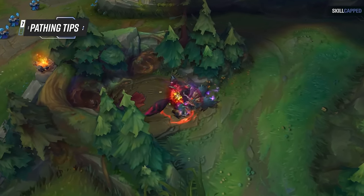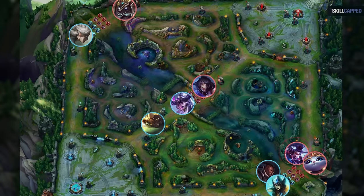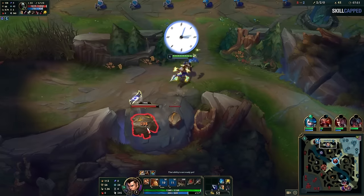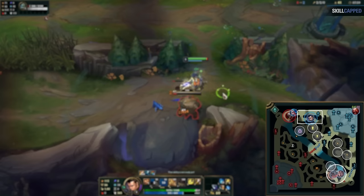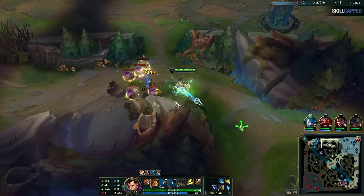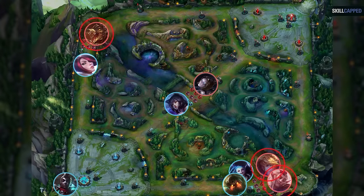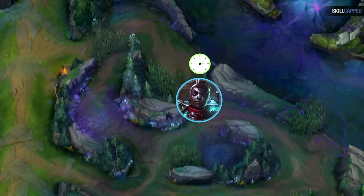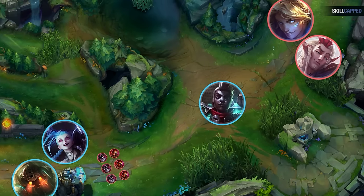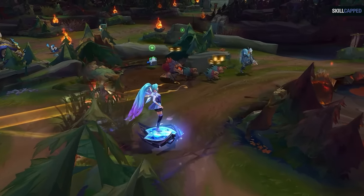We've thoroughly covered the early levels — but what about after your first clear? What do you do after level 5 or so, where the game starts becoming chaotic? You will have so many camps to farm, lanes to gank, and objectives to take. The single most important thing to jungling properly is learning to be efficient. With so many options available, it's easy to get lost and make decisions that don't get you any kills or farm, causing you to fall far behind. The solution is simpler than you might think: as you proceed through the game, you want to look to impact areas that are near available jungle camps. For example, if the enemy top and bot are both pushing aggressively but all your top jungle camps are down while the bottom camps are up, path toward the bottom side — even if your gank doesn't work, you've still got camps to farm and keep powering up.